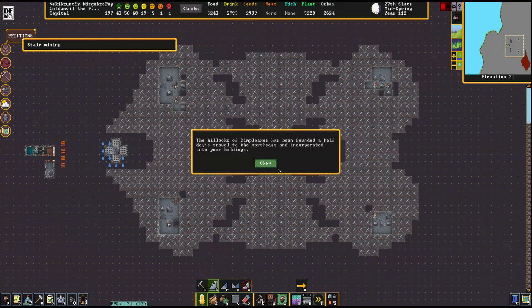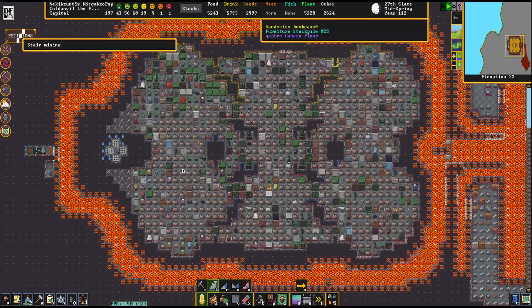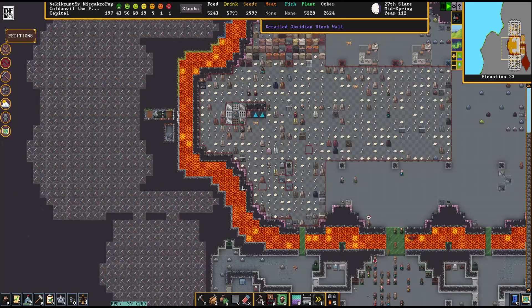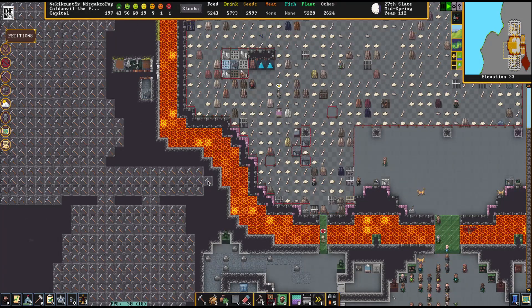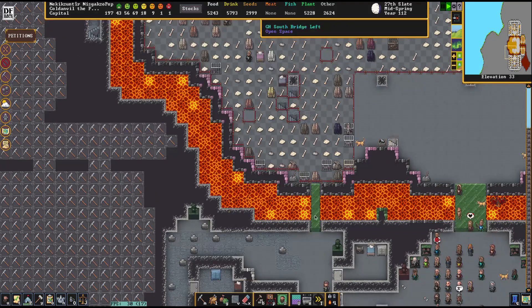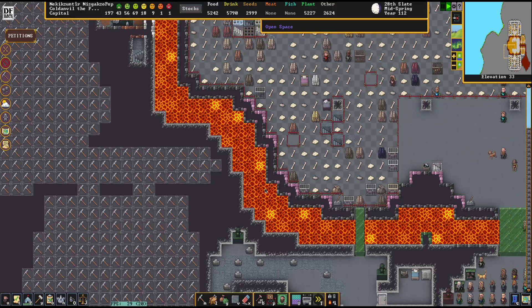It's going to take them a little while to do this. The simple axes have been incorporated into my holdings — huzzah! Let's get started on the bridges. I was thinking this was going to be the area we connected the bridge to. We have a single wide bridge here; I figure we can do that here as well. That's fairly straightforward.